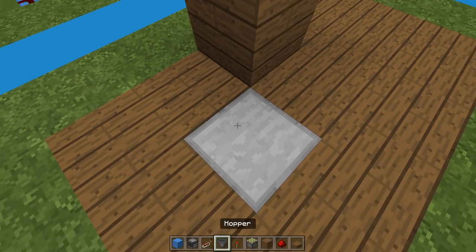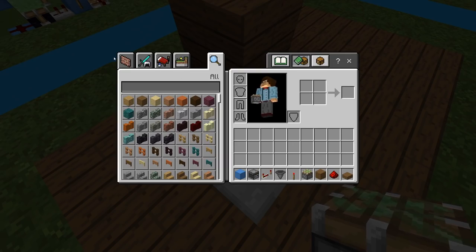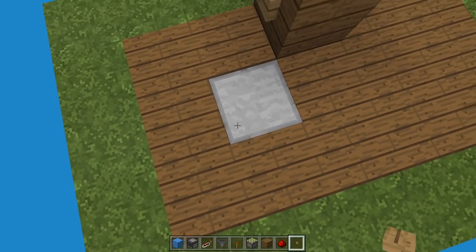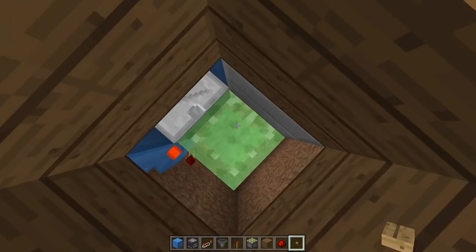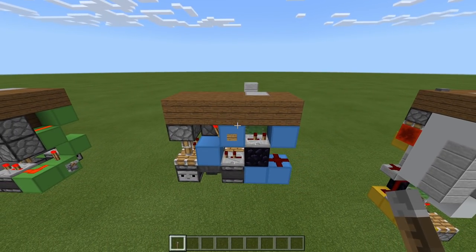Then you can place a block and have your button there. Stand there, press the button and you get launched up. So like the first build, how does this build actually work? Thankfully this build is super simple to understand.